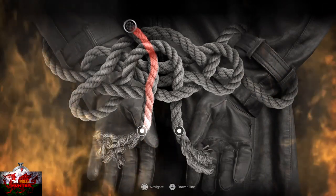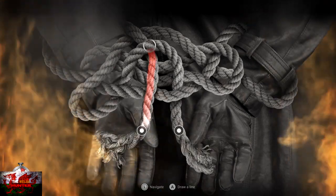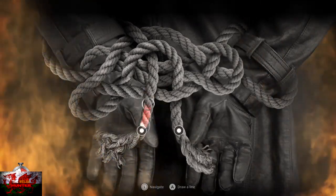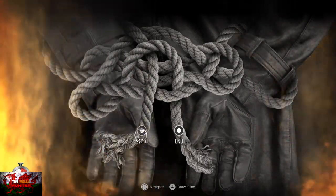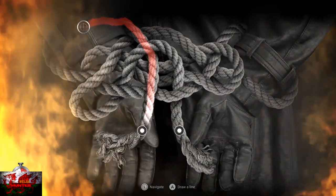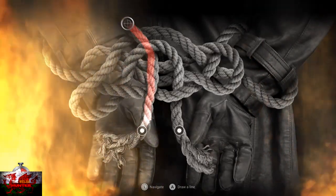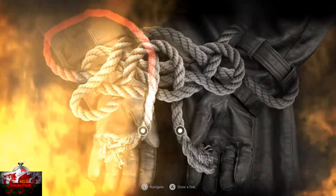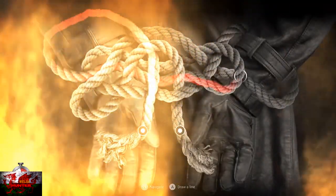Now we can start the rope escape mini-game. You have to trace the line of the rope with your cursor. The tricky bit is the very top — go quite high on Sonny's wrists. If the line breaks you have to start again. Once you get past that first knot, the rest are easy to follow. You get about a minute and a half to do this, so take your time while moving a little bit fast.